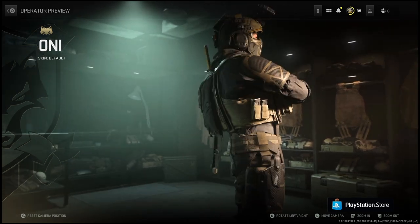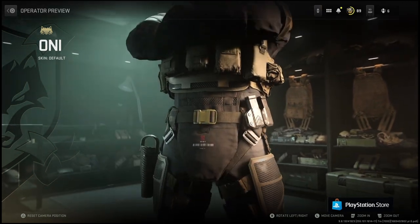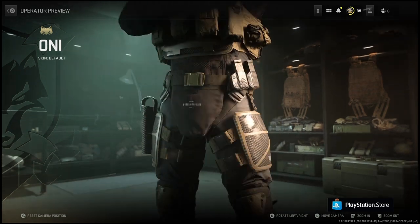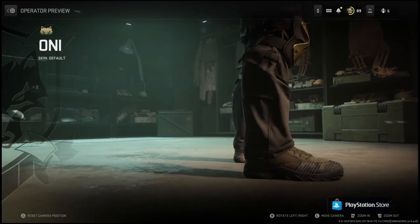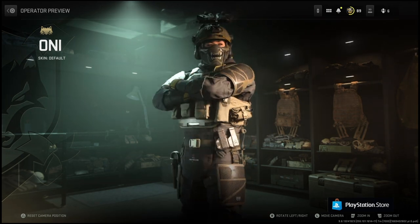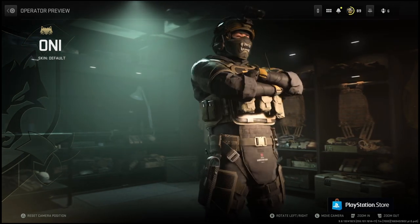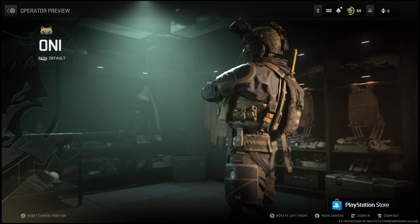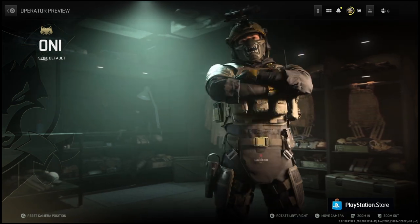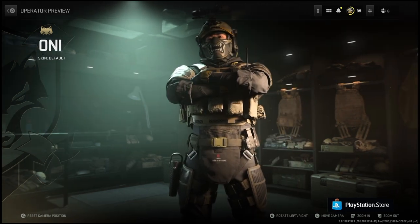We can't get up close to the face, though — that's what I want to do. I want to zoom in to the face, but it's not letting me. Of course, it's letting me zoom in down there. But as you can see, he does have the Oni print on the mask, and I got to say that does look fire. I don't like the little night vision goggles flipped up on the helmet, but I do get it — it's kind of tactical and I guess he would need it.